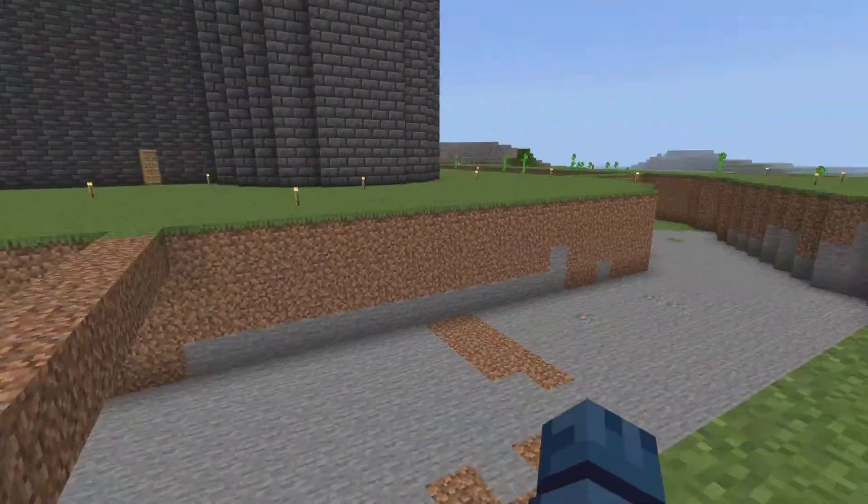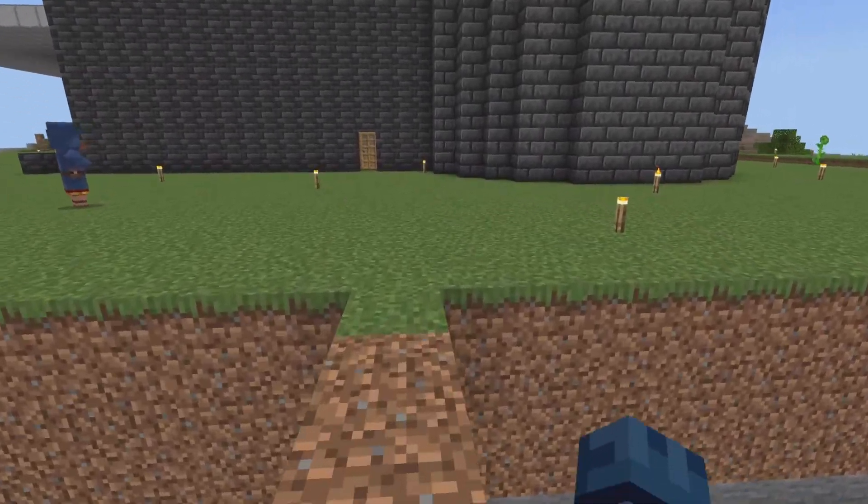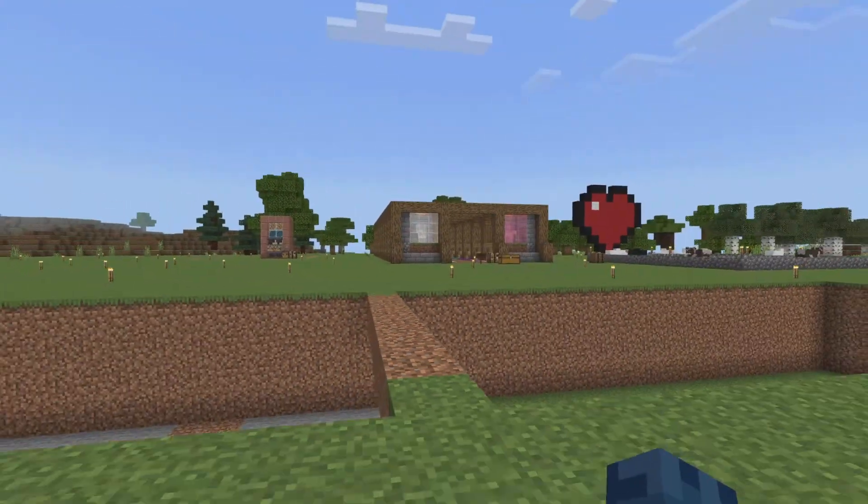Conveniently, there is a nether fortress very nearby our entrance — one of our people happened upon that, so that's convenient.